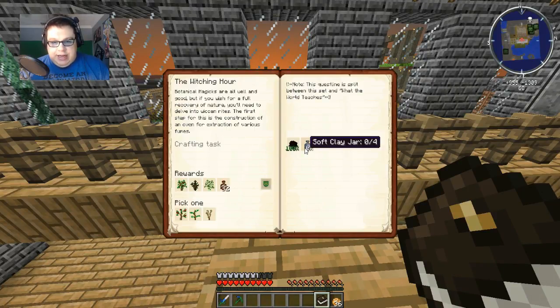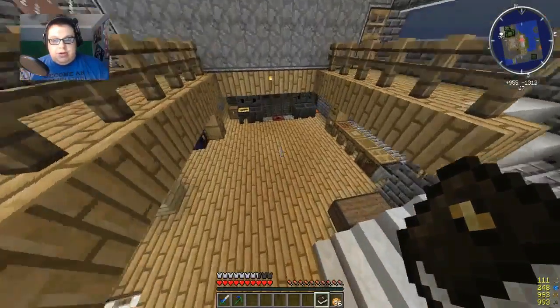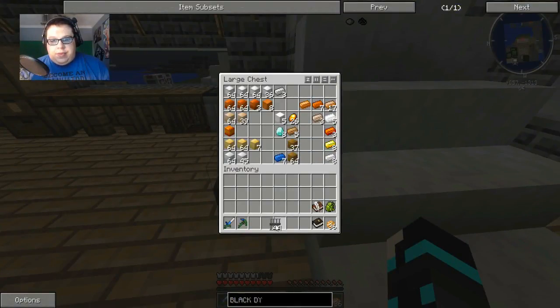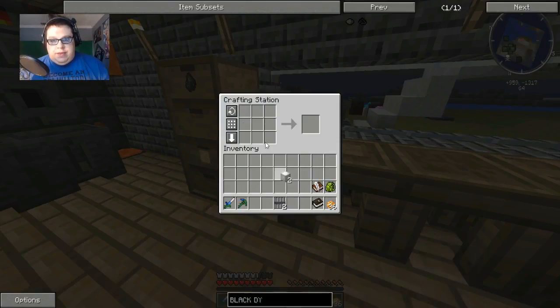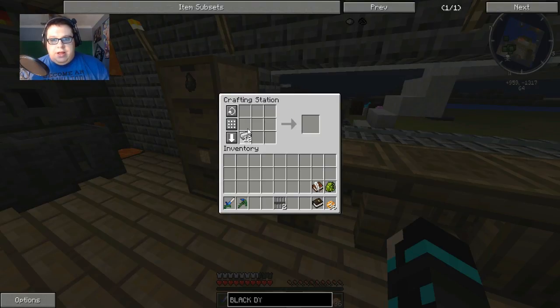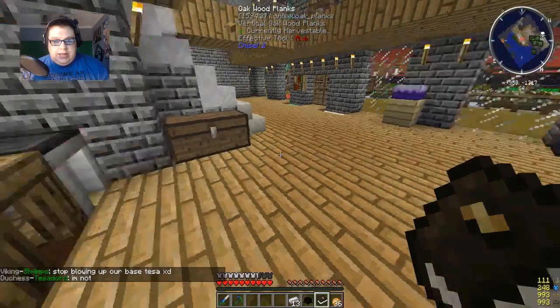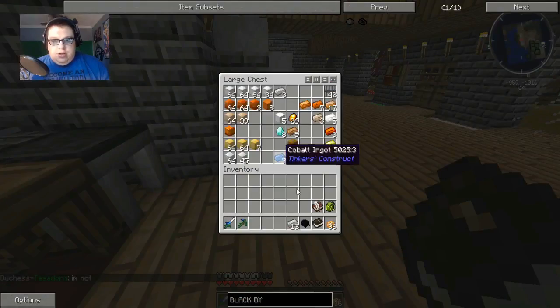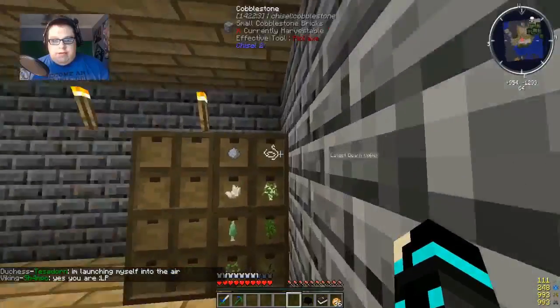Let's see what this entails. I need a Witchery oven, which is iron and iron bars. Let me get a little bit of iron from here - this, this, and this. And then it said I also needed the clay jars, which is clay like that. I'll put this up and clay, which I have over here.